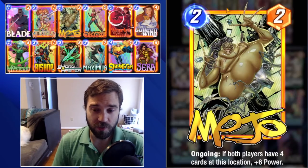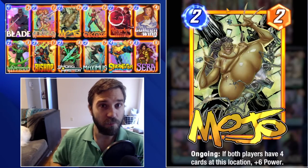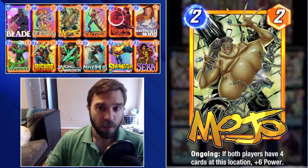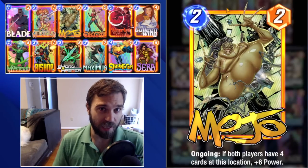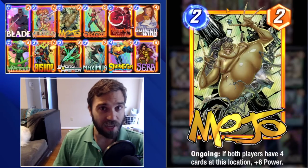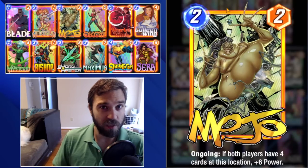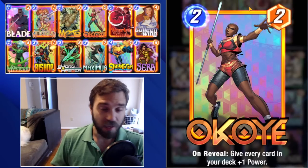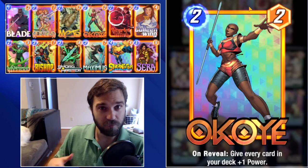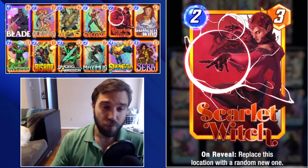We have Mojo. In this list Mojo is going to be pretty decent — he'll either help make sure the opponent doesn't cap out a lane because they don't want us to get that extra six power, or if we drop him after they cap out a lane we can easily sneak in that extra six power on our last turn play to steal that lane. Then we have Okoye — if we can drop her on curve she essentially offers a two-cost six-power presence onto the board for the rest of the game.